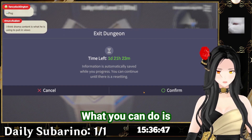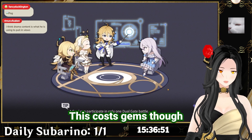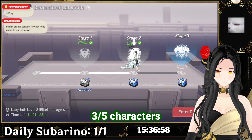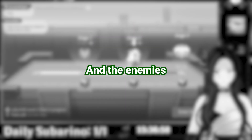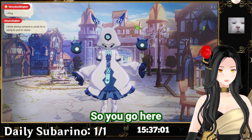What you can do is exit out and reset characters — this costs gems, by the way. You need to reset three out of five characters. Future me here: I found out you don't have to reset exactly three — you can reset one, two, or even four, and the enemy CP will adjust accordingly. But three is a pretty solid point.